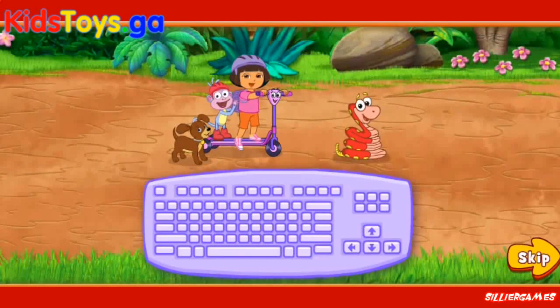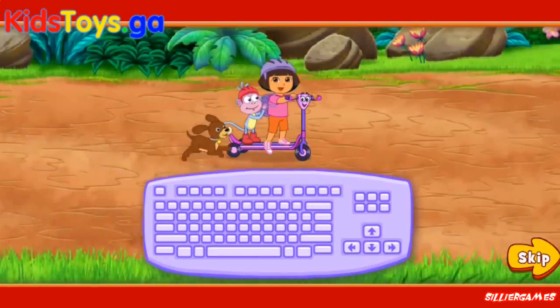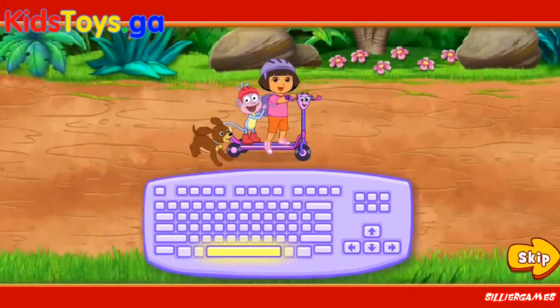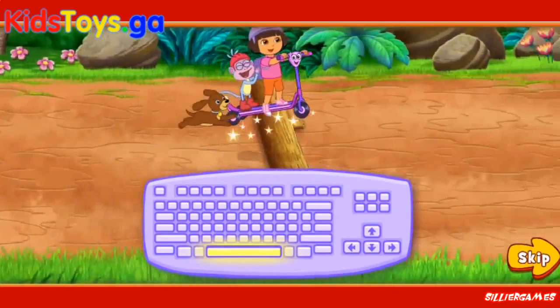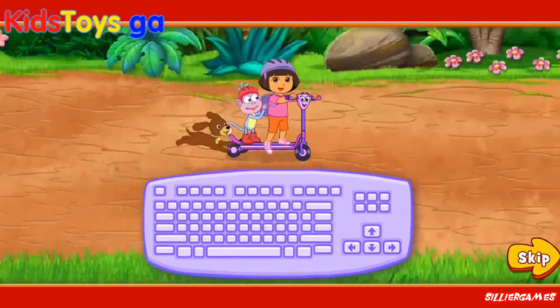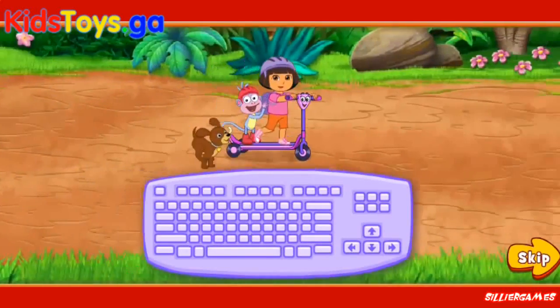We need to collect as many of Perrito's energy snacks as we can so he can keep going fast. Cuidado. We need to watch out for things in the road. If Scooter hits something in the road, we'll lose one of Perrito's energy snacks and slow down. Press the space bar to make Scooter do a magic jump. Podemos volar — we can fly. If you see arrows in the road, ride over them to make us go faster.